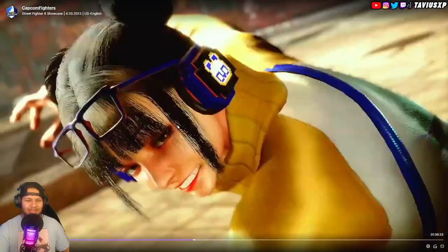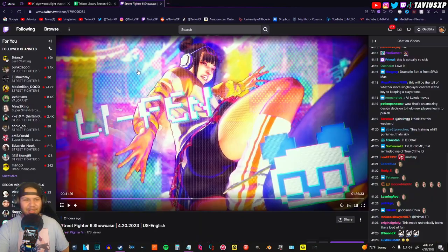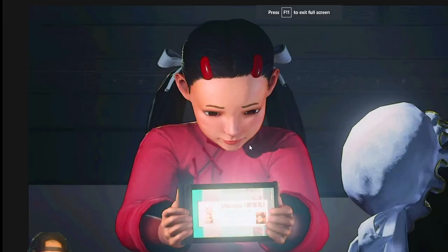With this reveal, everyone was speculating who this character is. This character is indeed Lee Fen. If you don't know who Lee Fen is — she's from the Street Fighter 5 story. She's the character that was captured by Shadow Liu. Chun had saved her and took her in as like a younger sister, stepdaughter type of thing.